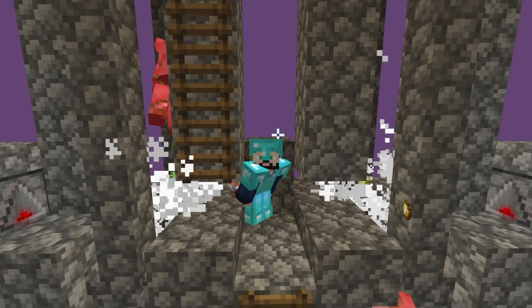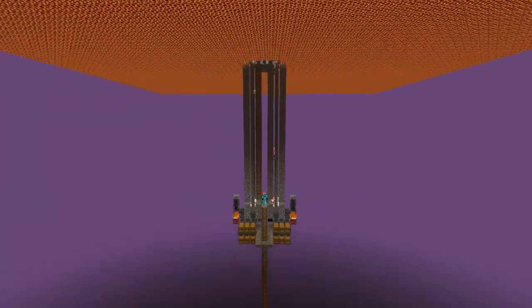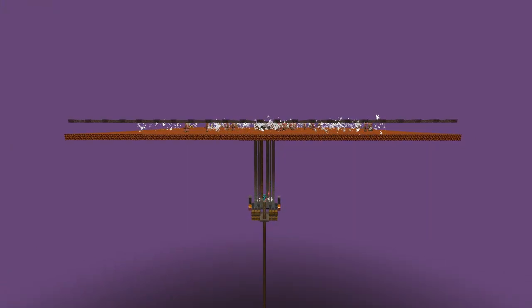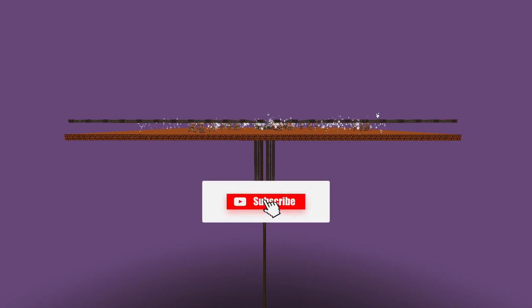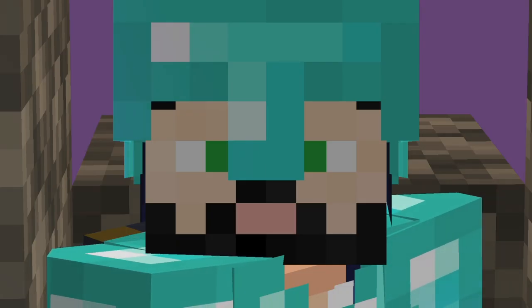Hey folks, the Rational Loser here and welcome back to the Zetacraft SMP. In the last episode we set up this amazing gold farm and now we need a purpose for all the gold that we are getting. So today we're going to be building the machine that will have us swimming in the stuff we need for our mega build on Blackstone — and that is a piglin bartering farm.